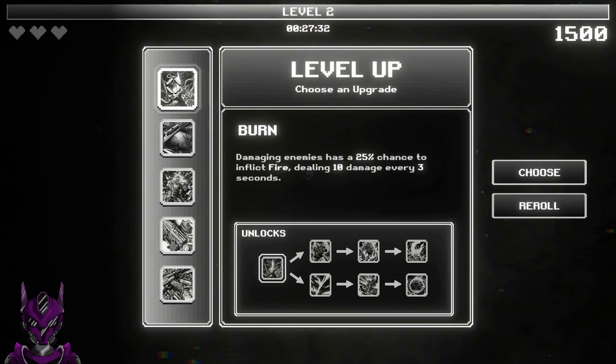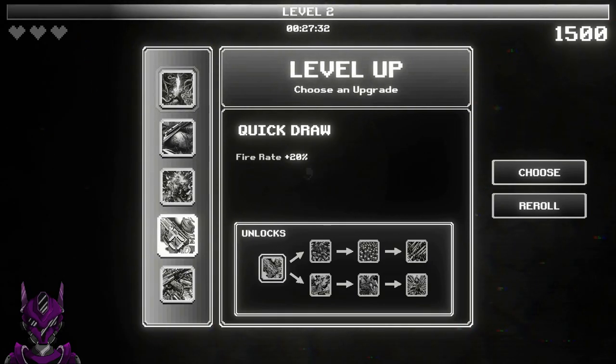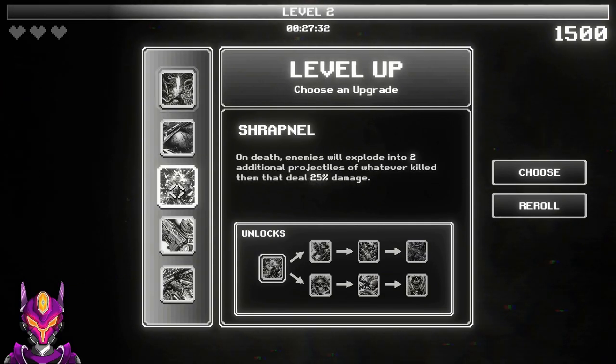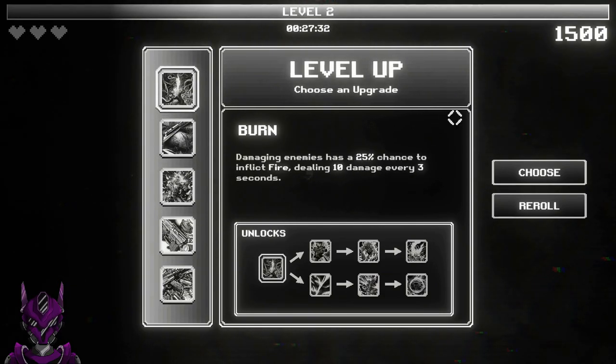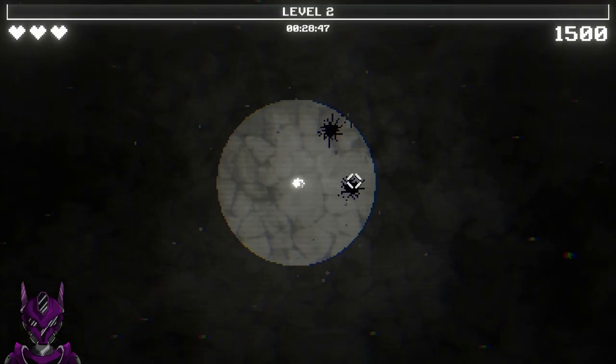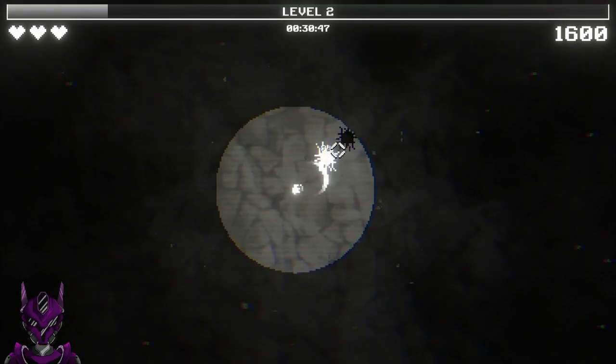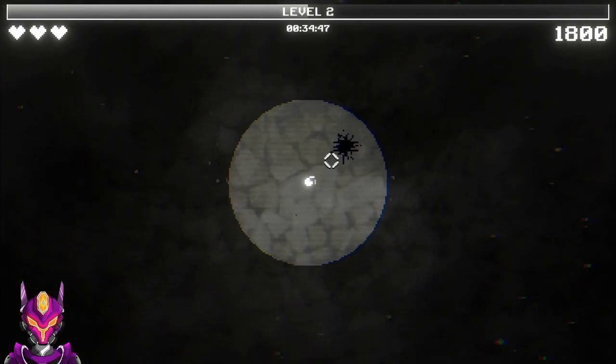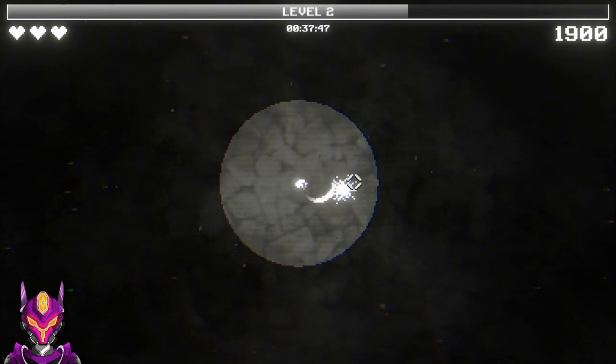What do we got? Burn, bleed, shrapnel, quick draw. You know what, I have not gotten to mess with burn yet. Let's get started with that — I had the option with the pistol, I let it go for a minute and I did not get the option again.